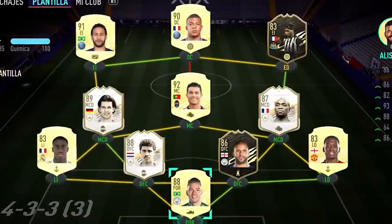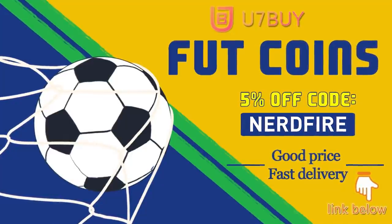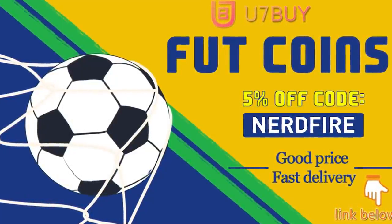Everyone loves prime icon packs so let's open a load more today and see what we can get. Are you facing ridiculous teams and stuck with a weak side? Head over to u7buy.com and get yourself some FUT coins using the code NerdFire at checkout for five percent off your order. It'll be linked in the description - they are cheap, safe, and the most reliable, so make sure you go check them out and make your team better than ever.